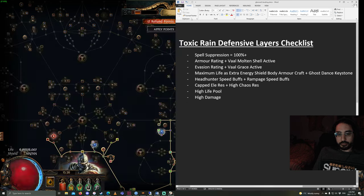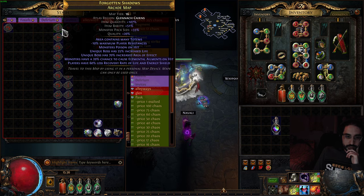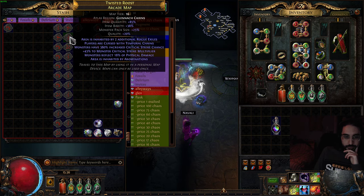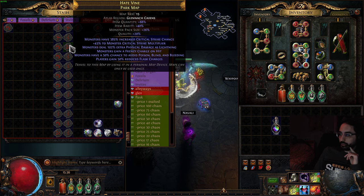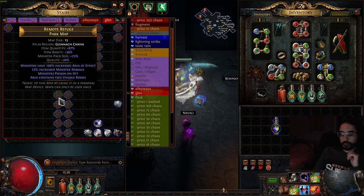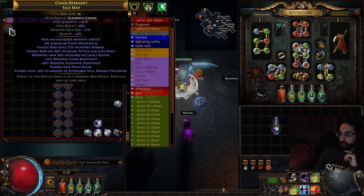I think that about covers it. For map choice, I really like the Arcade map — it's a T16 so you're getting more XP. Other maps: Tropical Island is pretty good. I run a lot of Silo, and you need to be careful because the Silo boss is pretty rippy. I do like Silo — I've used it a lot getting up to 99 and haven't died to the boss yet — but fair warning, be mindful of that boss. He's not easy; he has phases. Thankfully because he has phases, you can refill your flasks during the adds phases.